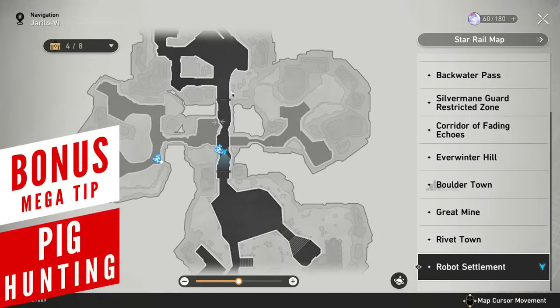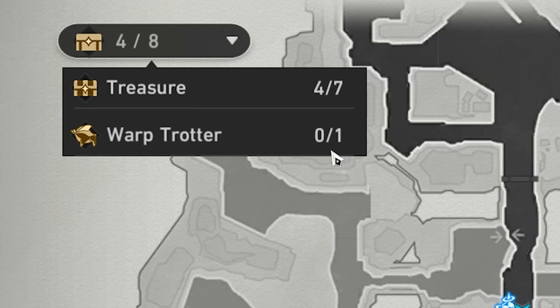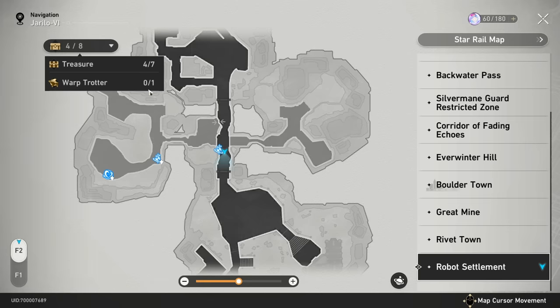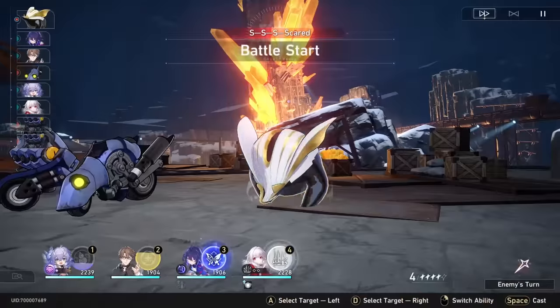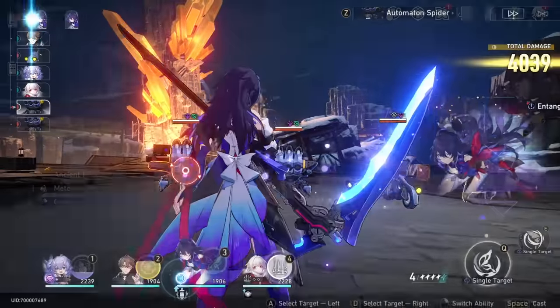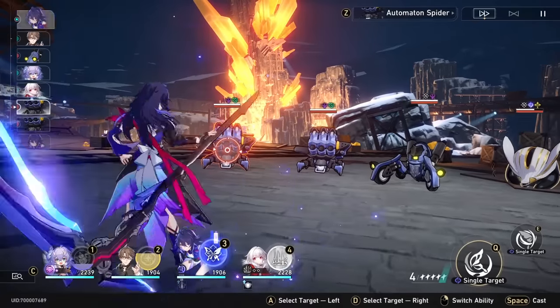Here's a bonus tip for completionists: when you open up the map, hover over the treasure chest button and you can see what you're still missing from the current zone. You'll notice something called Warp Trotter. These little space pigs, besides being super cute, can be found hiding in the zone and you need to quickly beat them before they escape. By doing this you will get 60 Stellar Jades — so good luck with the pig hunting.